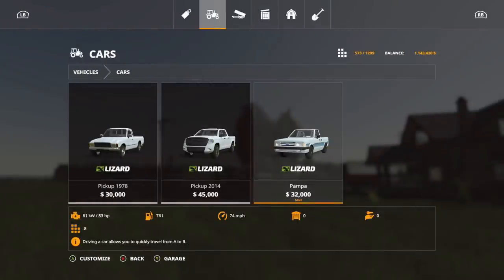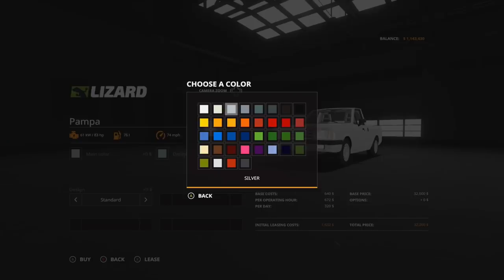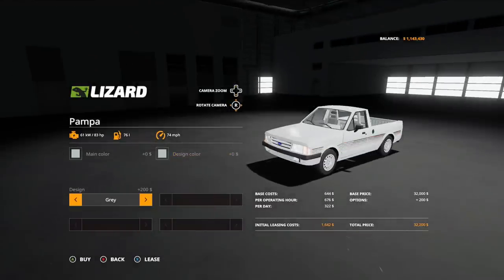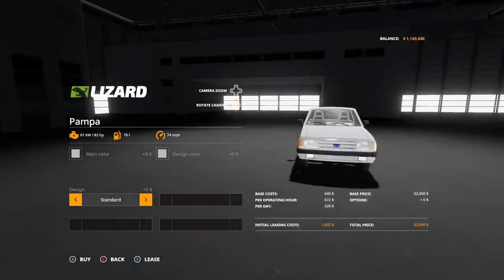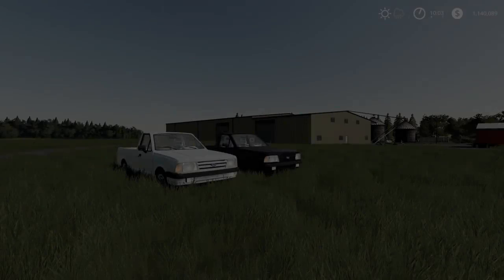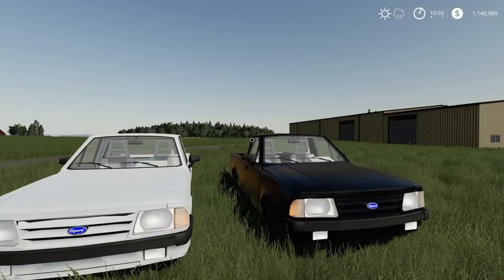Next we have a new truck — the Lizard Pompa of Brazil. $32,000, top speed 74 mph, 83 horsepower, 8 slots. Options: main color any color, design color any color. Design choices include standard, red, gray, blue, pink, purple, green, orange, golden, and back to standard. It almost looks like a Ford a little bit.